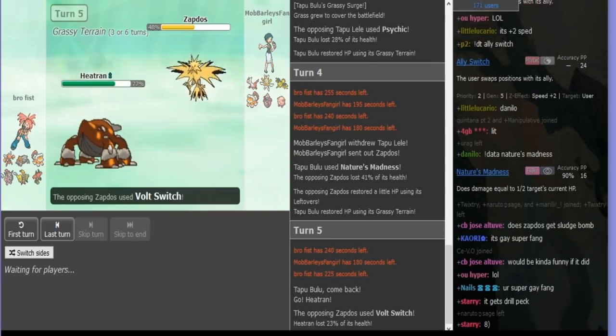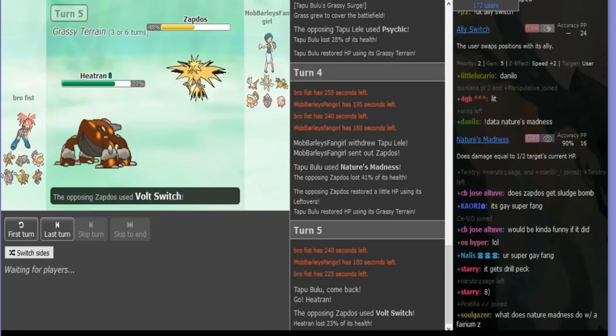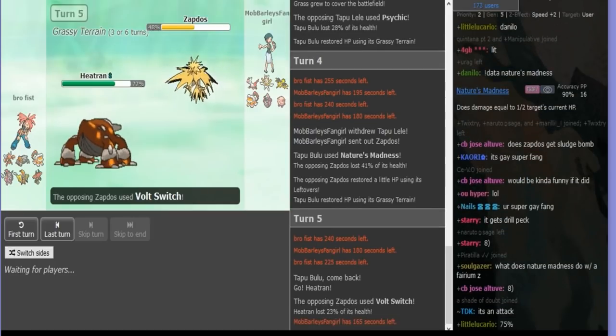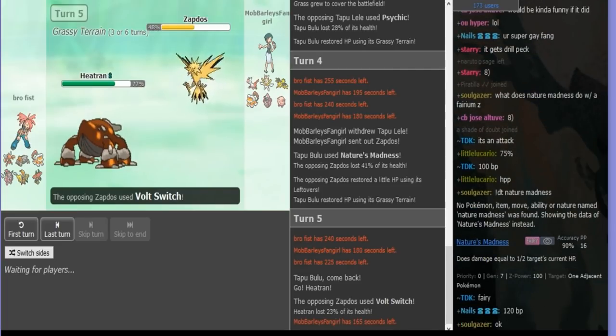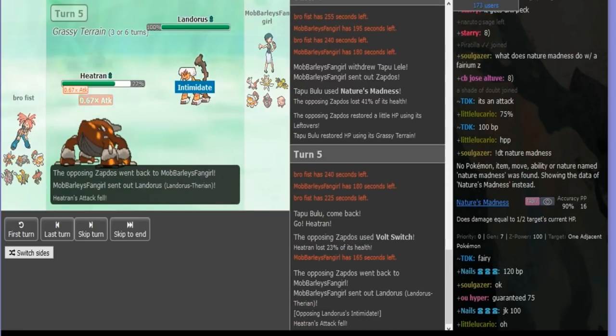Just got the easy Volt Switch read. It's kind of obvious that I have to go Lando — I don't really have anything else that's beating Heatran one-on-one. My Lele set has Z-Focus Blast, but I don't want to reveal that so early because it could be useful for fighting Scissor, or later on Heatran when it doesn't expect it.